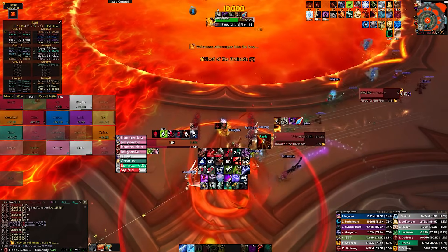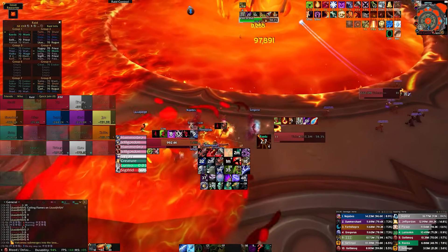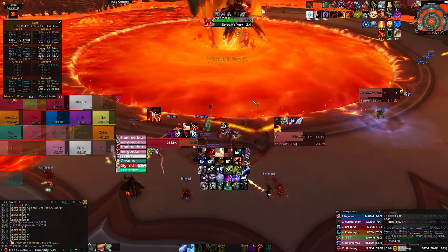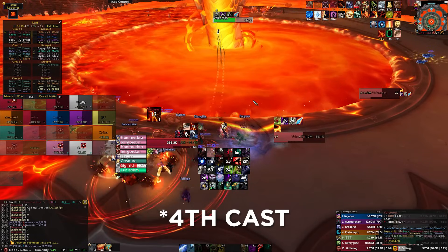The following cast of Flood of the Firelands will spawn two soaks on opposite sides of the arena. As a result, we will split our raid into two groups, which separate after the first set of soaks and operate on opposite sides of the arena until the area denial brings the two teams back together for the third cast of Flood of the Firelands.